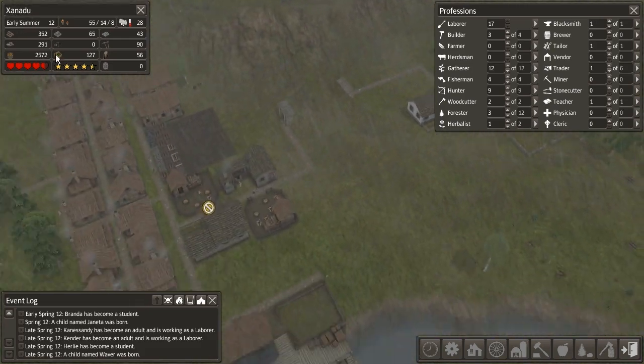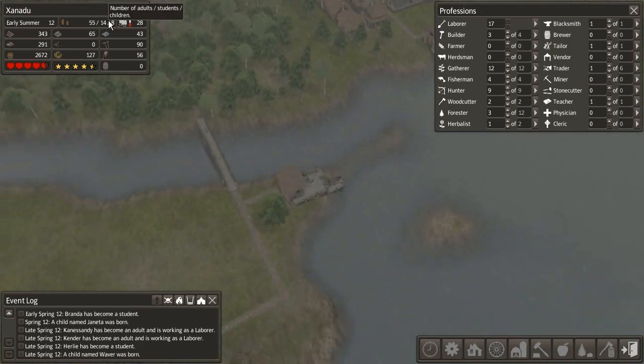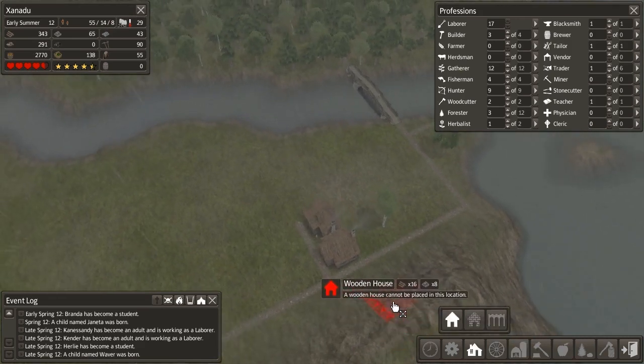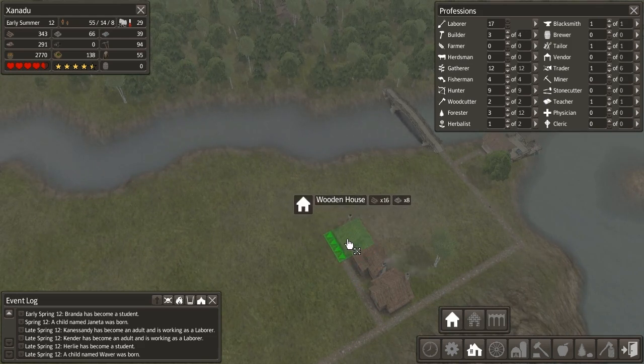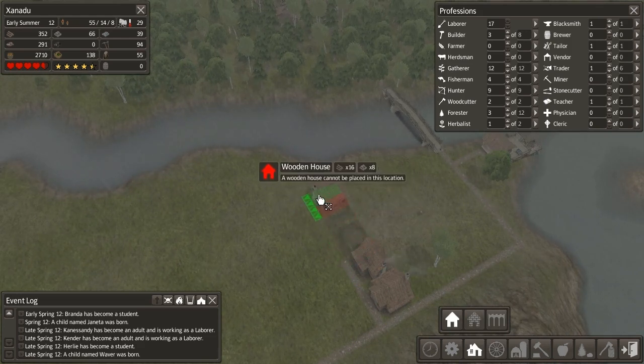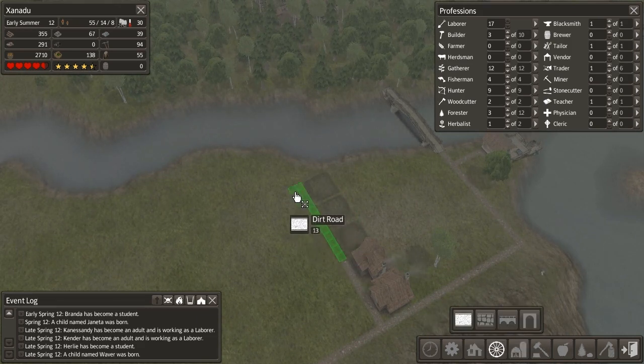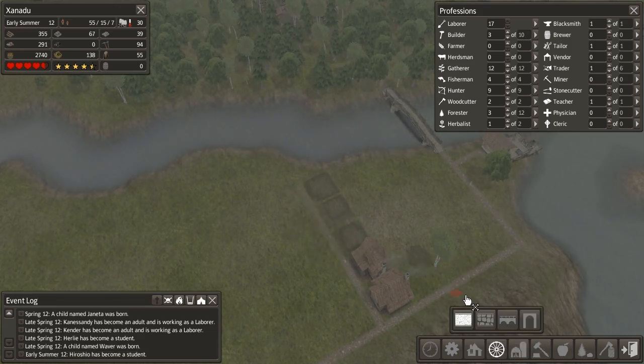We've got a bunch of new children coming in again, but our children population is getting fairly low, so we are going to want to build some more houses soon. We also want to make sure we don't go over our food budget, so there's a lot of stuff to be thinking about right now. I think we're going to build a couple more homes over here to make sure we don't let our population get too old — we'll build up to five.